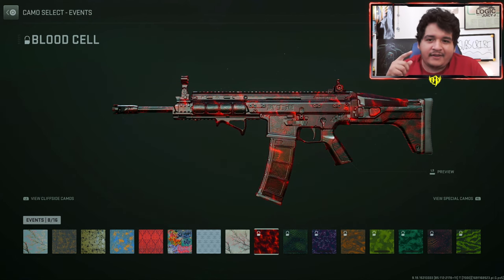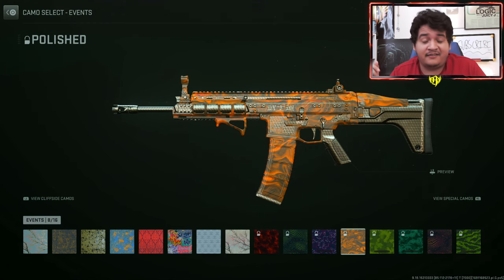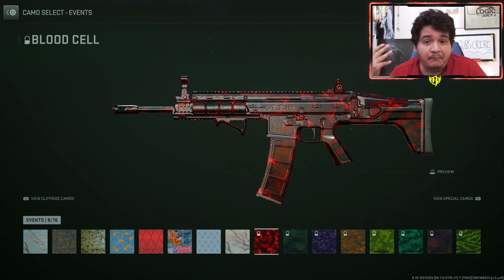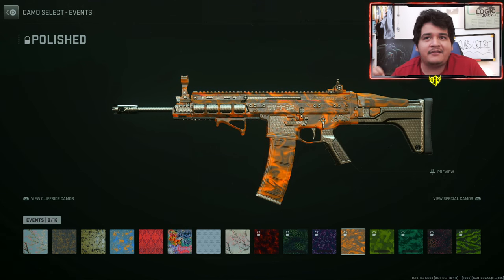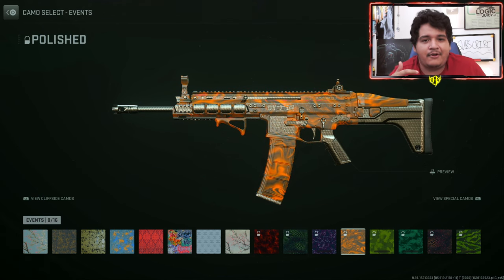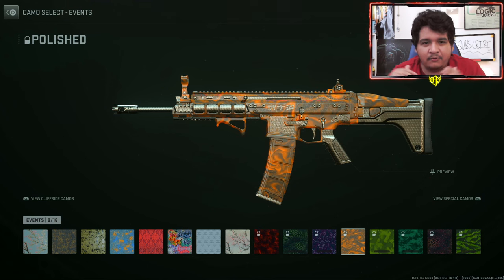You might be wondering: if one camo wins, what happens to the other camo — are we never going to get it? I find that hard to believe because they put a lot of work into both camos. My guess is that the losing camo — likely Polished — will become the Season 5 Reloaded camo challenge event, so we'd be able to get both camos that way. I could be wrong, but I don't think they'd want that work wasted.